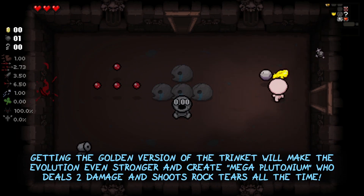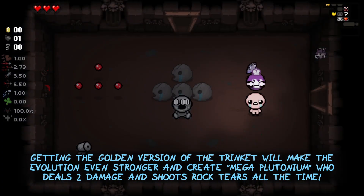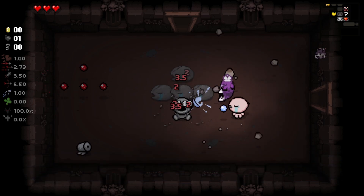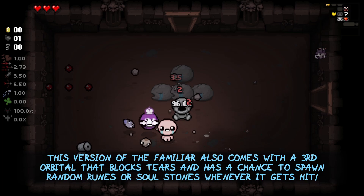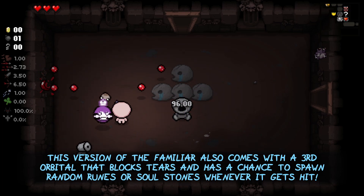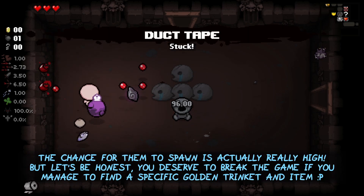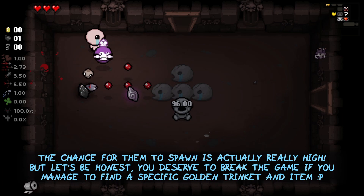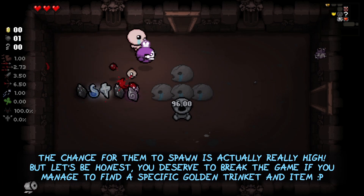Getting the golden version of the trinket will make the evolution even stronger and create Mega Plutonium, who deals 2 damage and shoots rock tears all the time. This version of the familiar also comes with a third orbital that blocks tears and has a chance to spawn random runes or soul stones whenever it gets hit. The chance for them to spawn is actually really high — but let's be honest, you deserve to break the game if you manage to find a specific golden trinket in combination with a specific item.